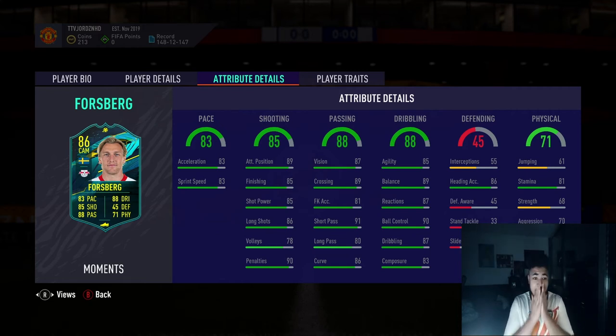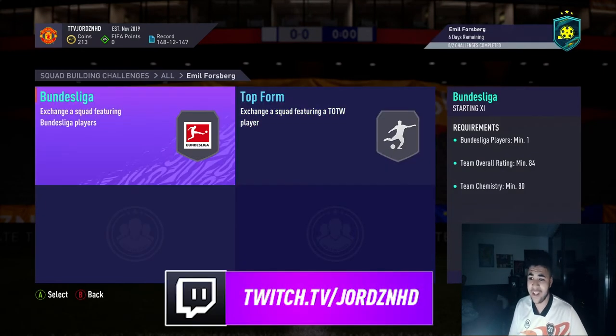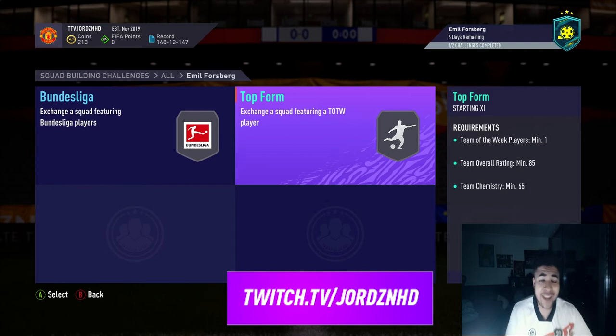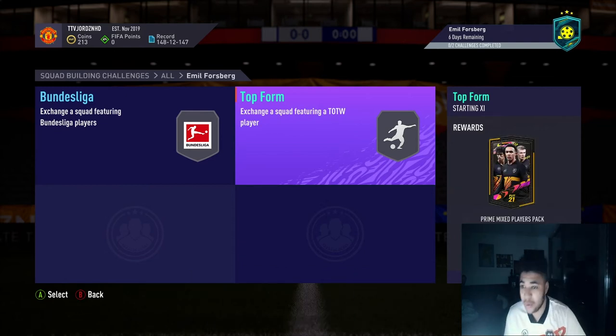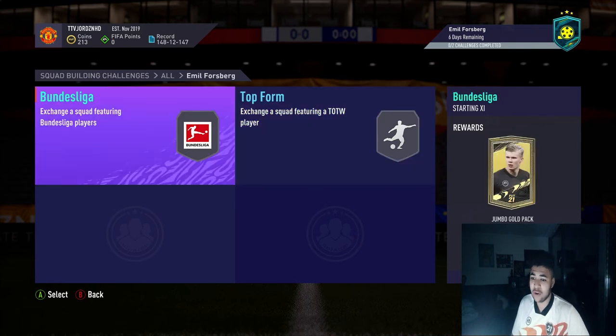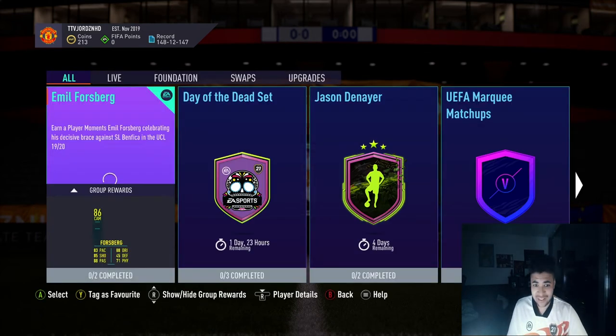But let's have a look at what you have to do for the SBC. There's two segments: 84, 85 for the Team of the Week. EA, lower the prices of your SBCs for Christ's sake. They're too expensive. Primex players pack, Jumbo gold pack — and the pack return on even the good one is 65, 80 chem. That one's the cheaper one of the two, but it's still too expensive.